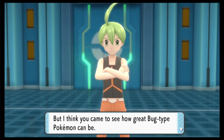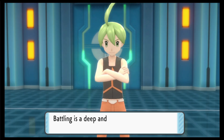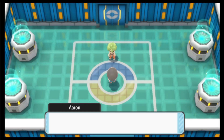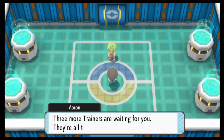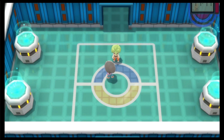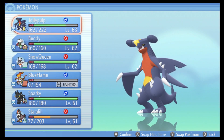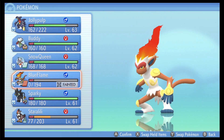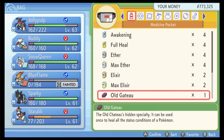Aaron says: 'I will now concede defeat, but I think you came to see how great Bug-type Pokemon can be. I hope you also realize what you're up against in the Pokemon League - battling is a deep and complex affair.' He put up much more of a fight than I was expecting. Three more trainers are waiting - they're all tougher than me. I know for a fact that Flint is the third one. Flint is basically the Fire type, right? So I want to heal up here - I'm gonna heal up Staraptor and revive and heal up Infernape.